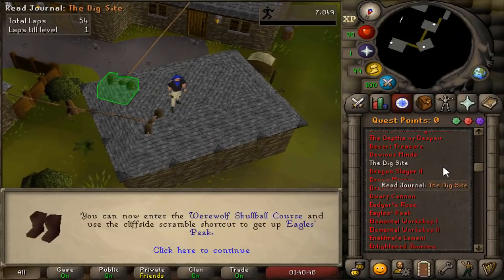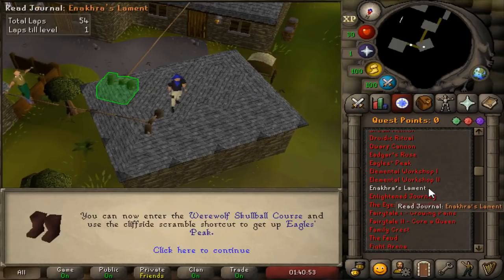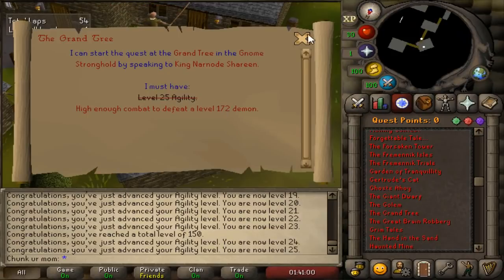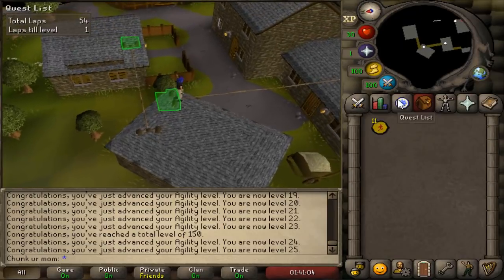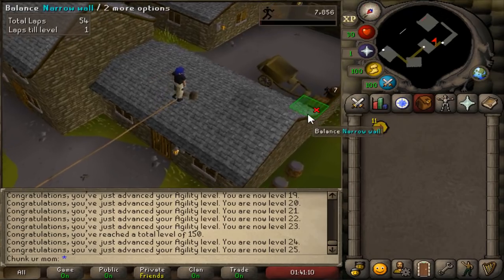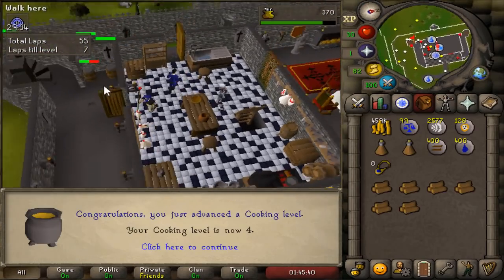We're almost done — there we go, 25 agility! Feels like I got kicked in the nuts from that grind, but now we have unlocked 25 agility to do the Grand Tree quest, and it's just more efficient — we have more run energy than just being level 1 agility. First quest of the account complete.